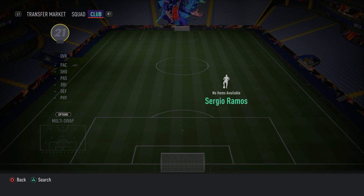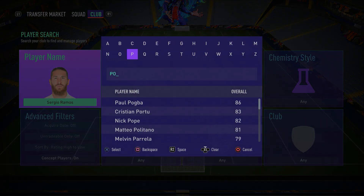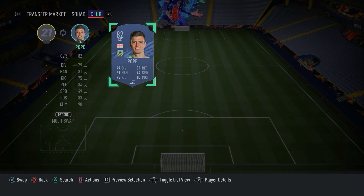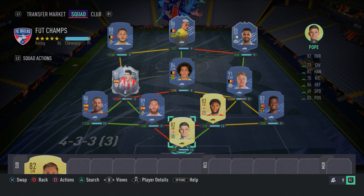To complete this incredible 500k underrated team, we have Nick Pope in goal. We all know he's a good keeper in this game - he's got the saves with feet trait. Let me know what you guys think of this incredible squad builder.